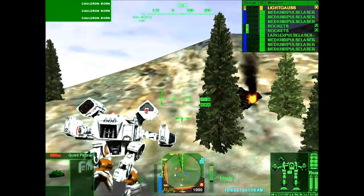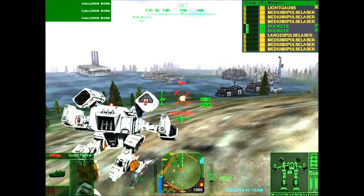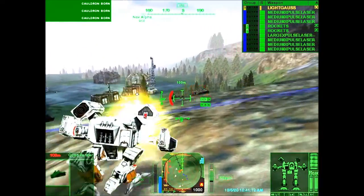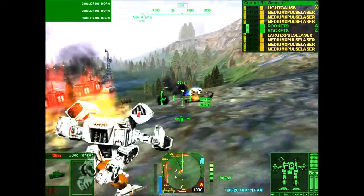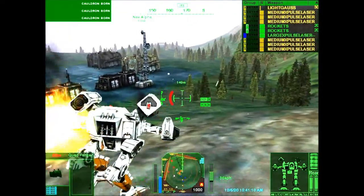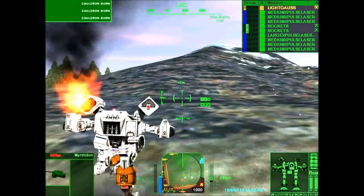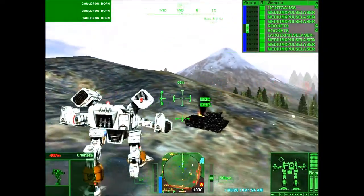Target destroyed. Enemy detected. Spector engaging Black Cobra medium Lance. This is Lieutenant Dunman of the Black Cobras. You're outclassed here. Stand down and we'll let you leave with your mechs. Pah. We'll leave with our mechs, all right. And yours, strapped to a salvage track.